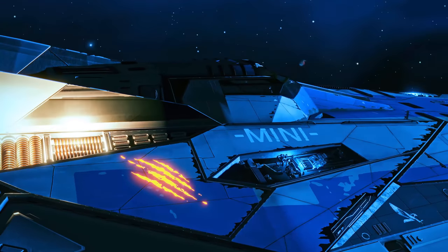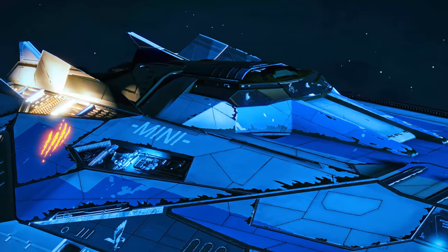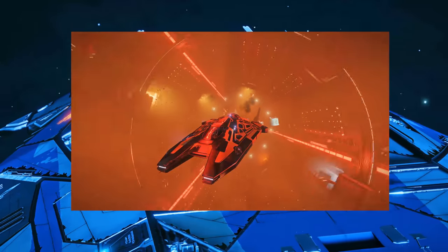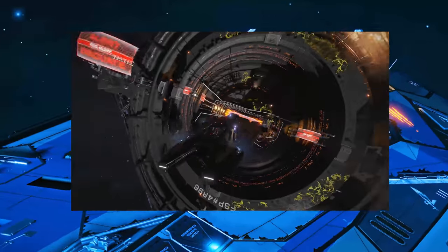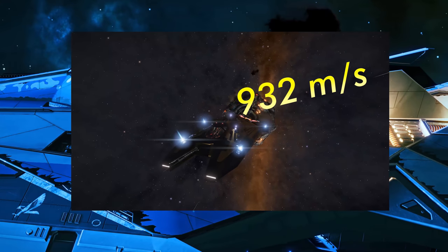My friend's name might surprise you, because it's Commander Minikill — yes, that Minikill. He also made the world's, or galaxy's, fastest ship with a boost of 932 meters per second. But of course, you already knew that.